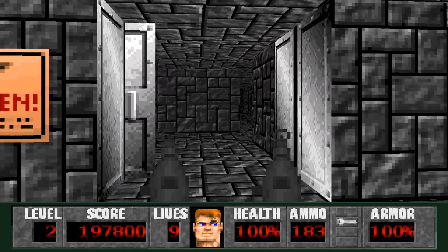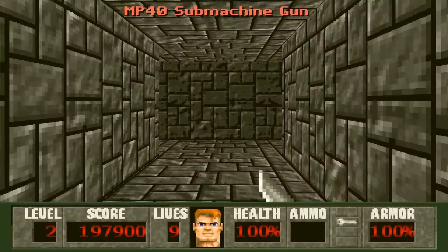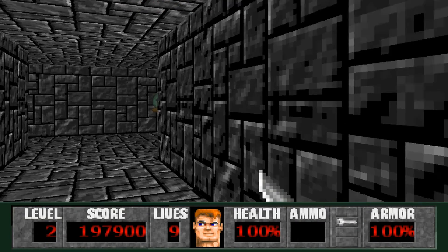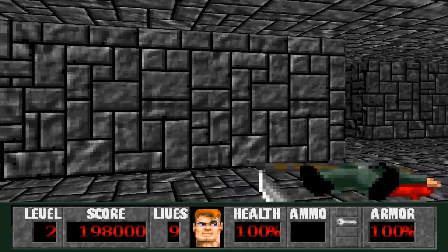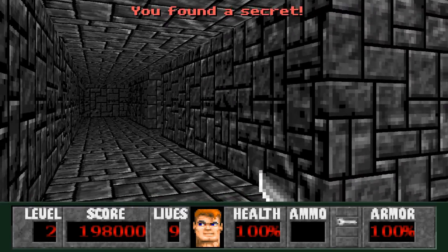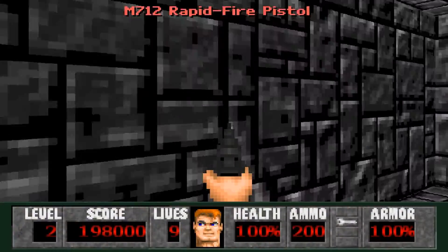Go on in here, open up the silver door. I like to be stealthy in this room. I don't think that alerts any other guys — only when they fire. Gotta make sure they don't fire their guns. After you kill this second guy, immediately turn to the left and push the wall. This is the only secret in this room, and what we'll get in here is a pretty cool weapon: the rapid fire pistol.